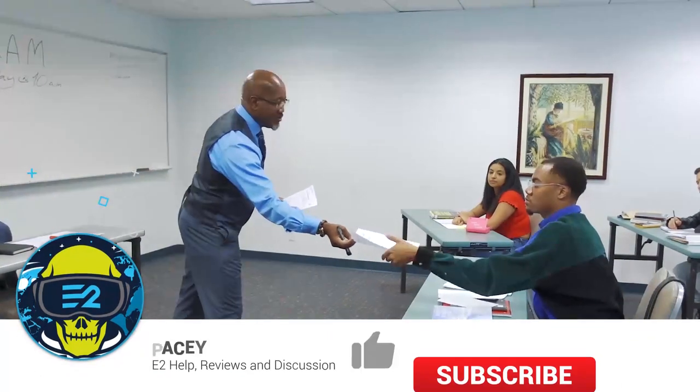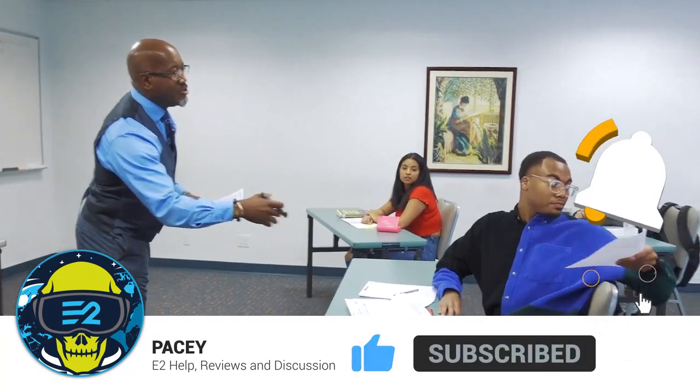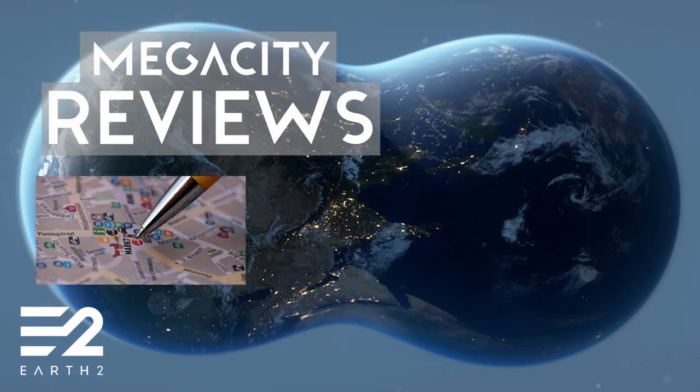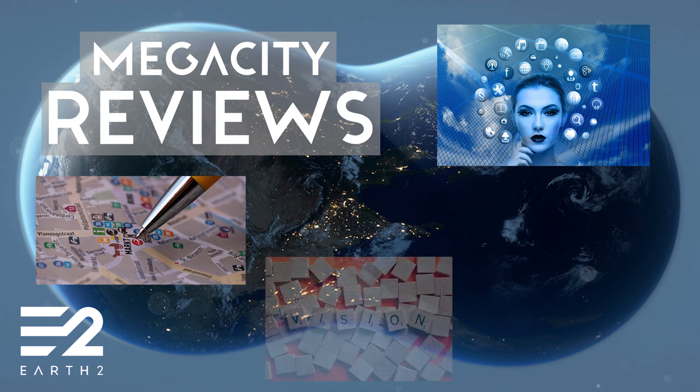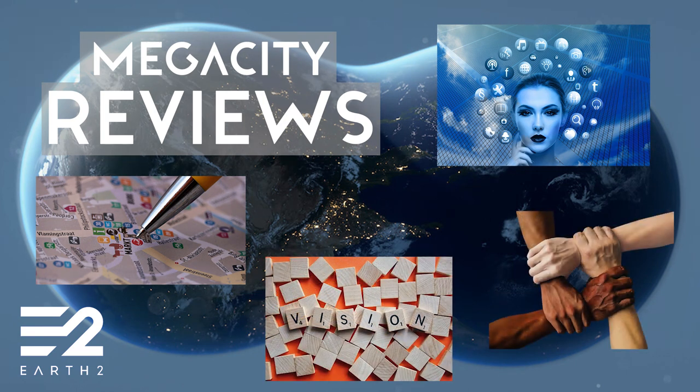Each city will get a score from A plus to D, with A plus being the best and D being the worst. Scores are based on four areas: one, the structure of the city — roads and layouts; two, website and social media such as Discord and YouTube, and how active and responsive the founders are; three, goals and aims of the city; and four, the community. Each of these will contribute to 25% of the city score.